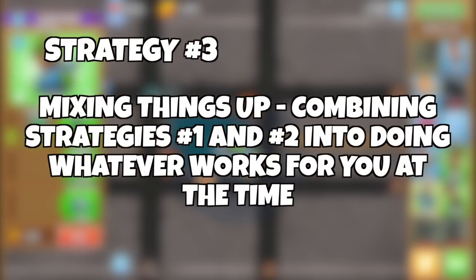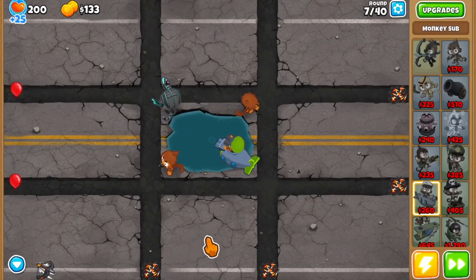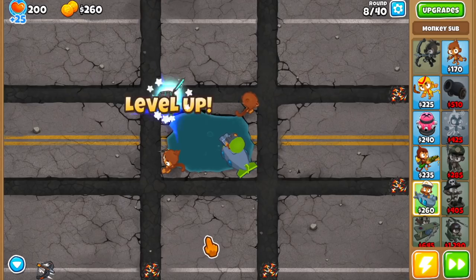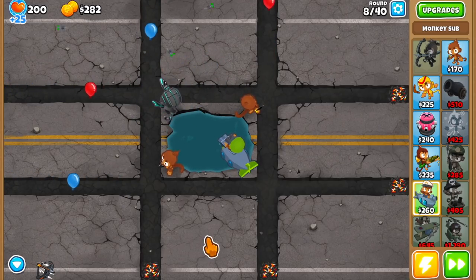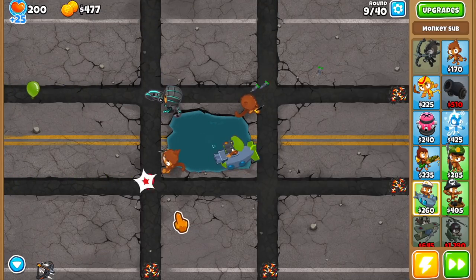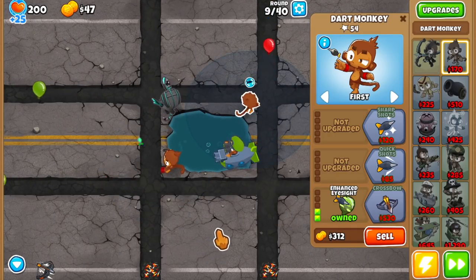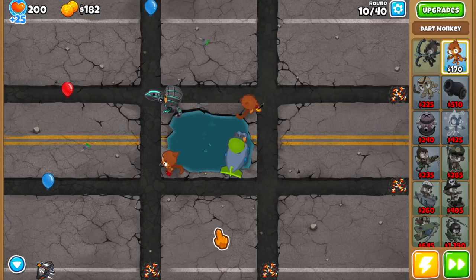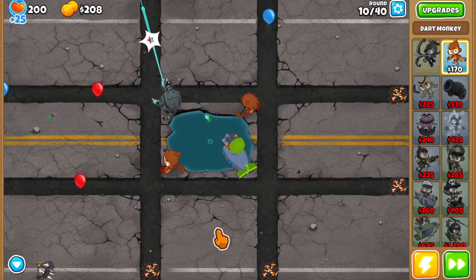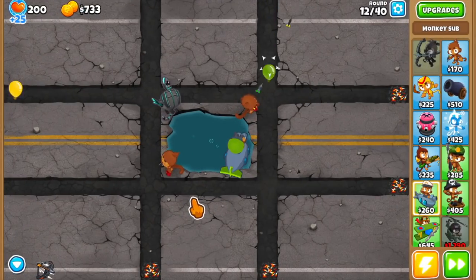The pros of impoppable are that it's the most efficient way to farm, it feels way more rewarding than grinding easy mode, and you get a tier 3 or tier 4 insta monkey on top of it. The cons are that not everyone can beat impoppable mode on the experts and it takes more time. The way that I grind is the third and I think the best way — mixing things up. If I'm bored and I have the time, I'll play a game or two on impoppable; if not, I'll do some maps on easy standard. Play whenever you want, play whatever you want, but make sure you're being efficient — switching between easy mode and impoppable depending on what you feel like doing.